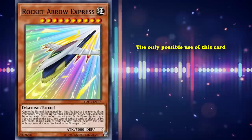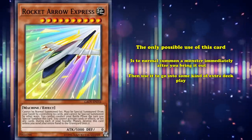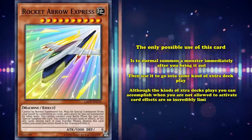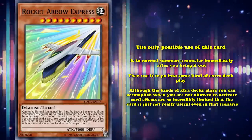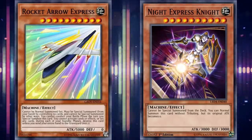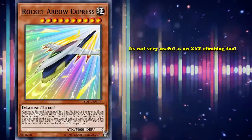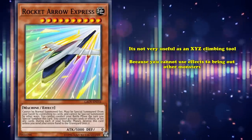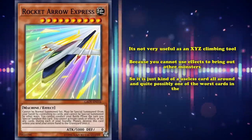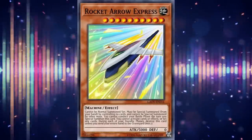The only possible use of this card is to normal summon a monster immediately after you bring it out, then use it to go into some kind of extra deck play. Although the kinds of extra deck plays you can accomplish when you're not allowed to activate card effects are incredibly limited. It's not very useful as a beat stick because you can't play with floodgates, and it's not very useful as an XYZ climbing tool because you can't use effects that bring out other monsters. So it's just a useless card all around — possibly one of the worst cards in the game that has a maintenance cost requiring you to send your entire hand to the graveyard, which wasn't even necessary because the card was already awful before you account for that cost.